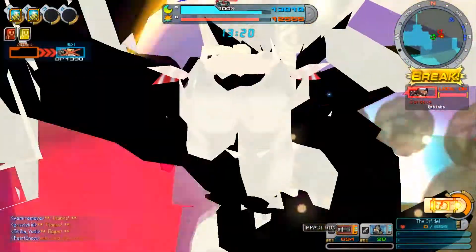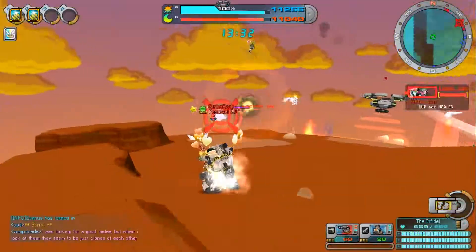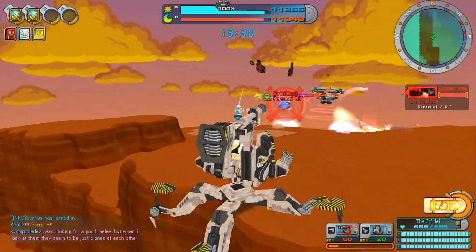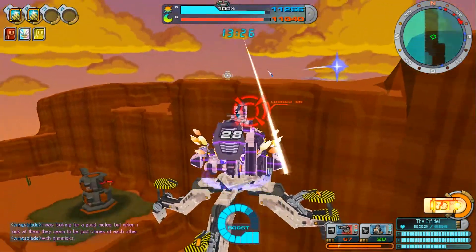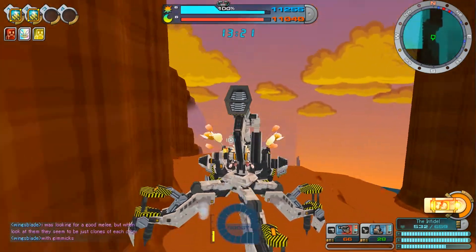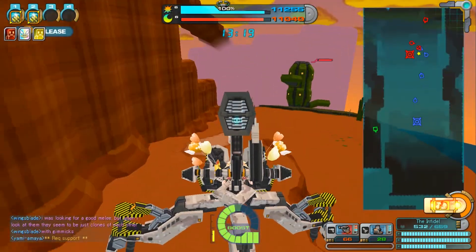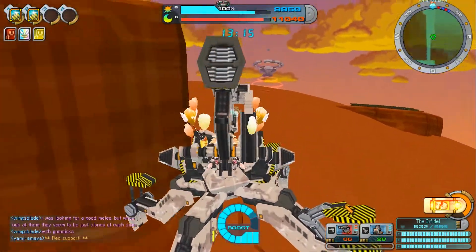This turret mode is buggy as hell. Sometimes you'll only get your wonderbit pieces, sometimes you'll only get your turret with no wonderbit and no crimson mail, which you're supposed to have. You can't use it if you're more than an inch off the ground, and sometimes if you hit the ground too early, you're still not going to get your turret. I know this is a new feature for Cyberstep, but what have we been paying them for for eight years?